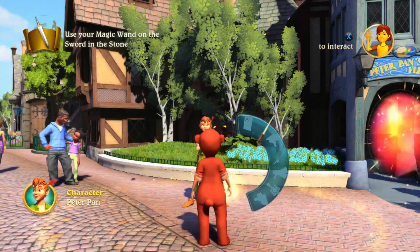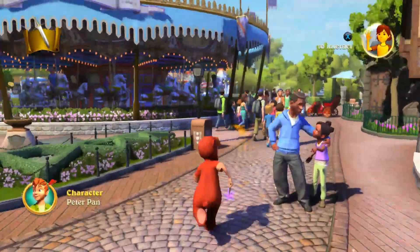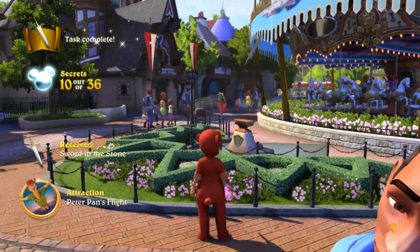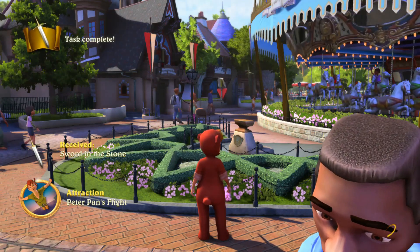You need to enchant the sword in the stone that's right in front of King Arthur's Carousel. If you can't find it, you can use the adventure trail in the Peter Pan adventure called Captain Hook's Hat, which makes you enchant the sword.